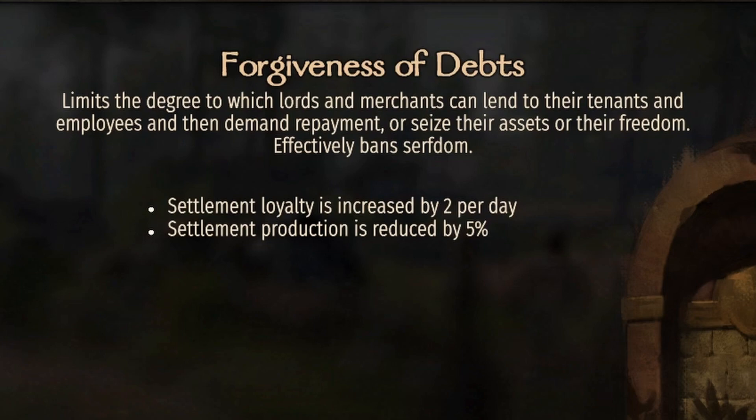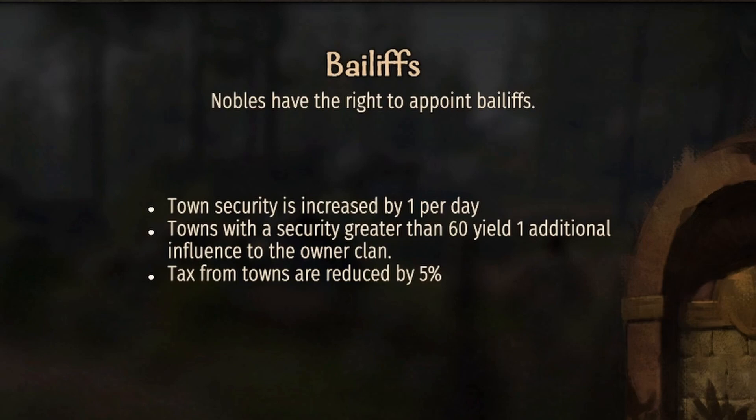Forgiveness of Debts: settlement production is going to be reduced by five percent, which is pretty bad and is going to mean a lot, but settlement loyalty is increased by two per day. This goes with Tribunes of the People — combined you're going to end up getting plus three loyalty total. If you take a fief of another culture it's going to negate that minus three penalty you're going to suffer, so Forgiveness of Debts is one of the first ones I love to get as I want my loyalty maxed as quick as possible.